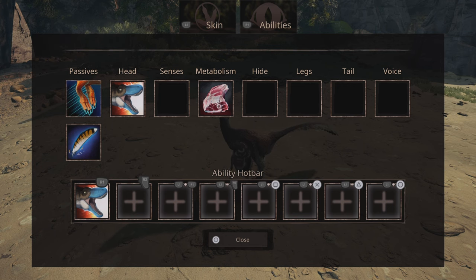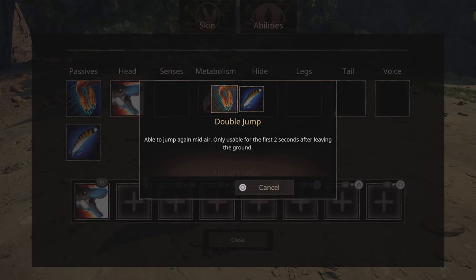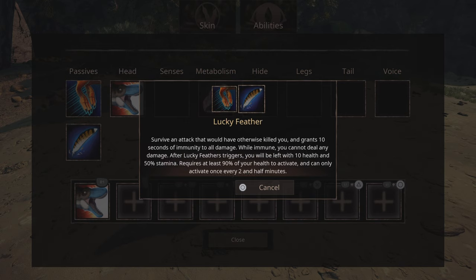Moving on to his abilities. He has double jump — able to jump again mid-air, only usable for the first two seconds after leaving the ground. That is the same as before. It's automatically equipped. And lucky feather: survive an attack that would otherwise kill you, grants 10 seconds of immunity to all damage. While immune you cannot deal damage; after lucky feather triggers you'll be left with 10 health and 50% stamina. Requires at least 90% health to activate and can only activate once every two and a half minutes.